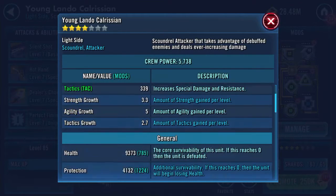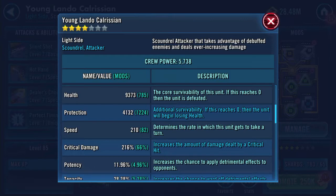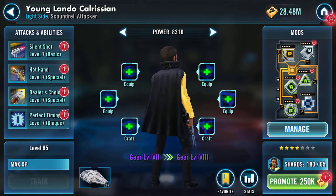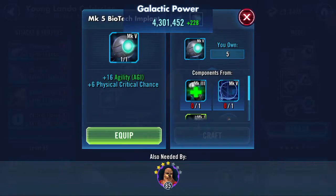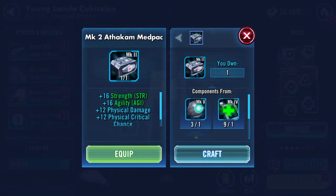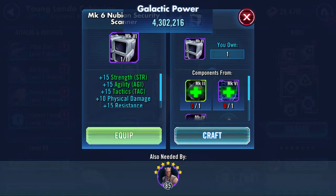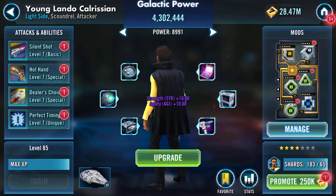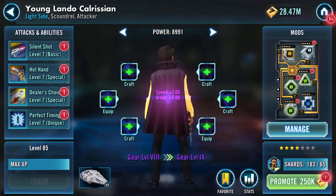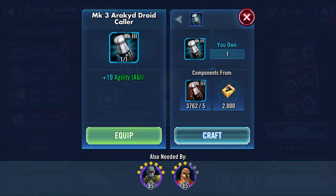I just quickly scrolled through — health and protection at the moment. He's four-star, gear level seven, health pool of about thirteen thousand, thirteen and a half thousand thereabouts. So let's upgrade some of these — equip, equip — that takes him up to level eight.